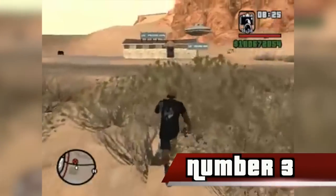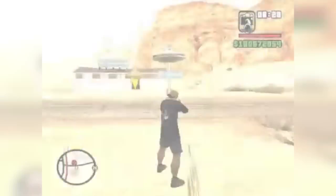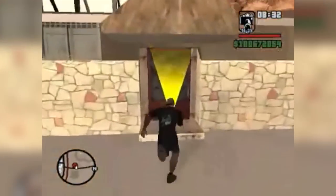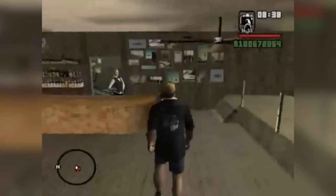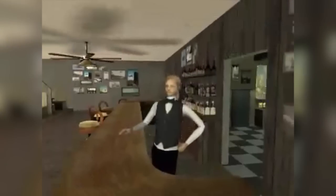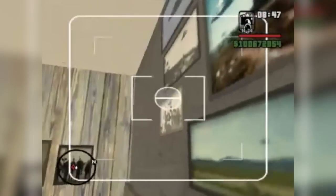Number 3. There is a fictional bar-motel called the Little Proben in San Andreas, located north of Fort Carson. The Little Proben is actually a parody of the Little Alien in Rachel, Nevada. The interior of the Proben matches the interior of the real-life Little Alien. Down the road from the Proben is Area 69, a parody of Area 51. The name Little Proben is spelled as deliberately as its namesake, the Little Alien, whose name when spoken sounds like "Little Alien."